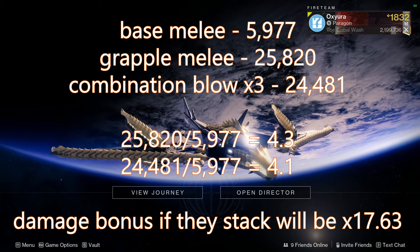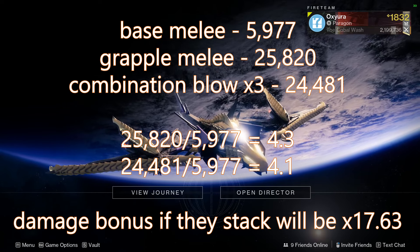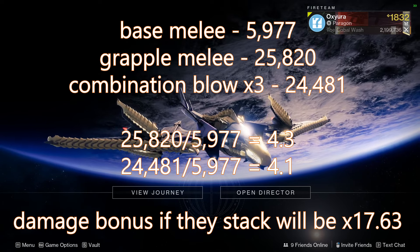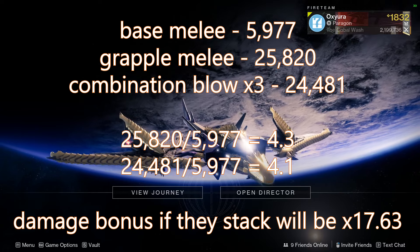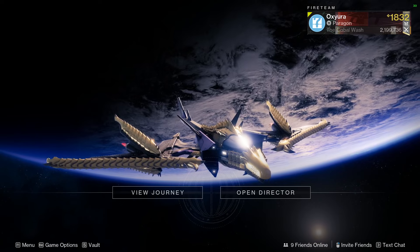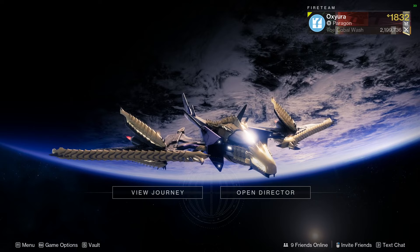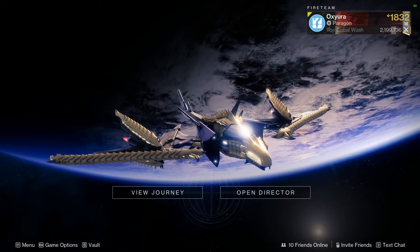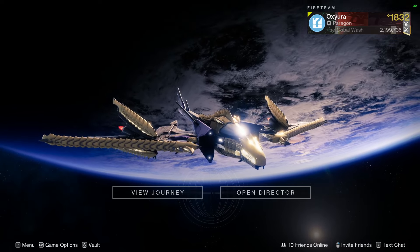If you were to multiply them together — the bonus damage from Combination Blow and the bonus damage from the grapple melee — you'd hit around 17 times more than the base damage. That is not including things like Spirit of the Synthiceps with the new exotic class item, or One-Two Punch, or any surges. That's just the base melees multiplied together, if the damage numbers remain the same.